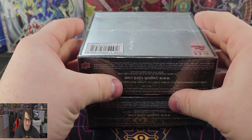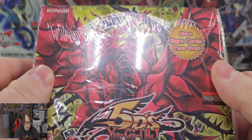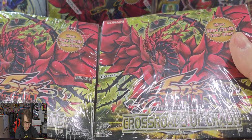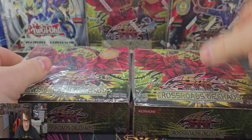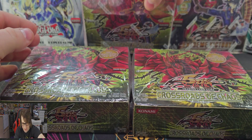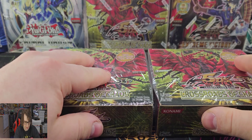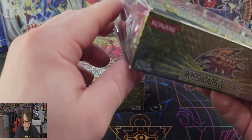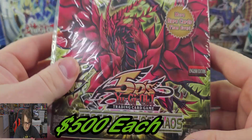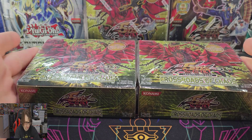As you guys can see, we have two booster boxes — they're the same one. We have two Crossroads of Chaos European edition. Just so you guys are aware of how to tell: this is a North American print with Yusei on the front, and European prints basically have this type of wrapping and do not have Yusei on the front. Got these at $500 each, and I'm very excited to own both of them. So now I have three booster boxes of Crossroads of Chaos.